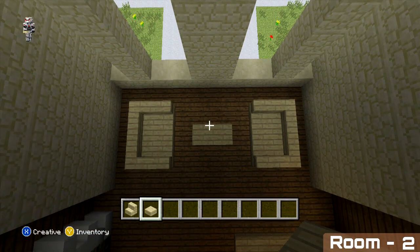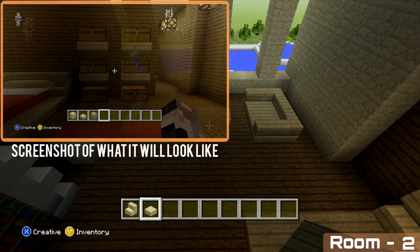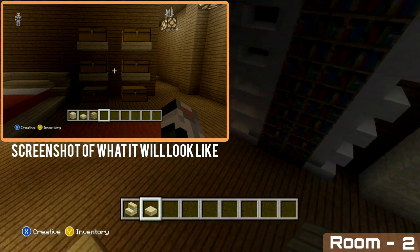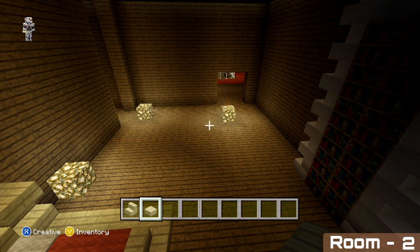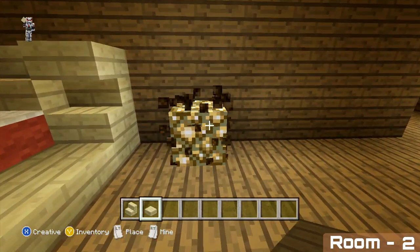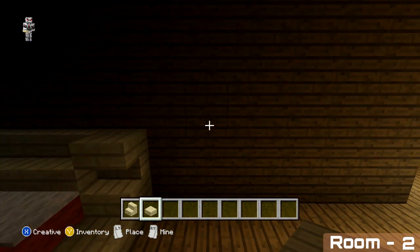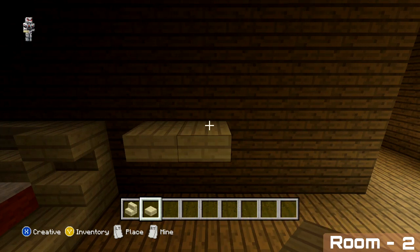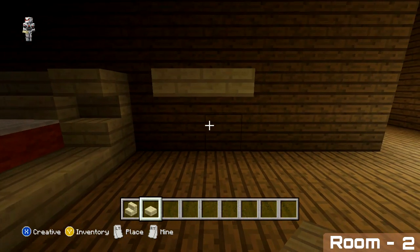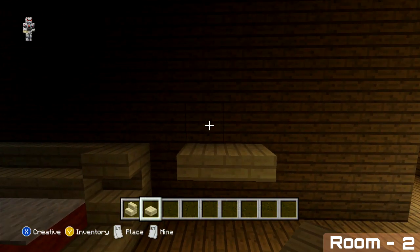On the right hand side of our bed we're going to add some more storage — six chests in total. First, add the slabs the chests will sit on. Come to the second block away from your bed, and on the second block up on the top half of the block, place two wide with your slabs. Then above this, come to the second block away from the slabs just placed and add another two more slabs.